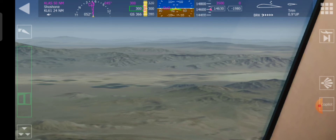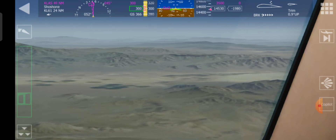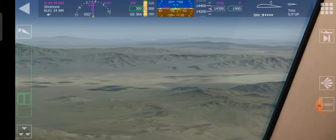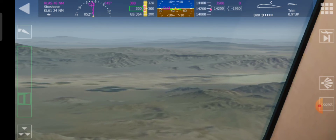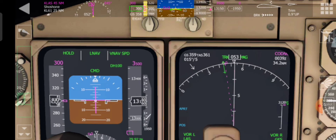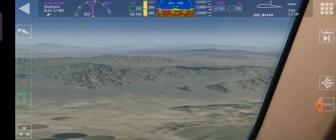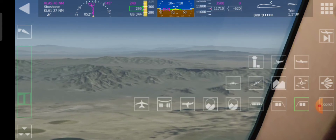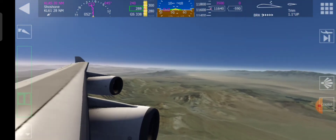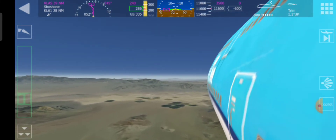Once it goes down to around about 3,500, I'll hit the approach button, and that should take us virtually onto the runway. Then I'll disengage the autopilot and try to land it. Let's see if we're on the right path — VNAV speed looks pretty much bang on. We've got 33 nautical miles to the next waypoint. Let's have a little look outside the plane. Good view.